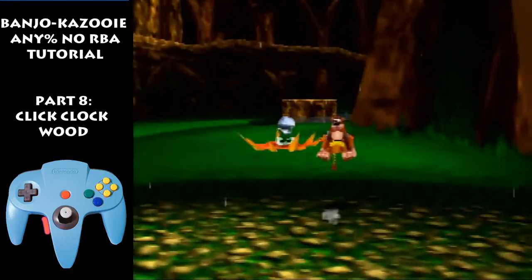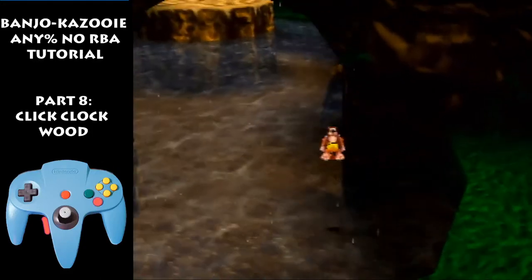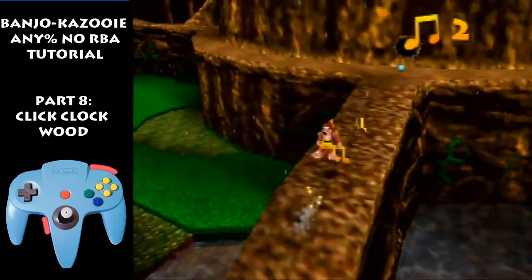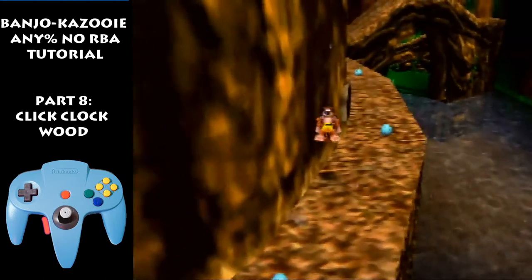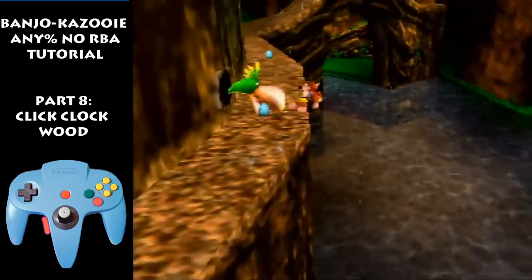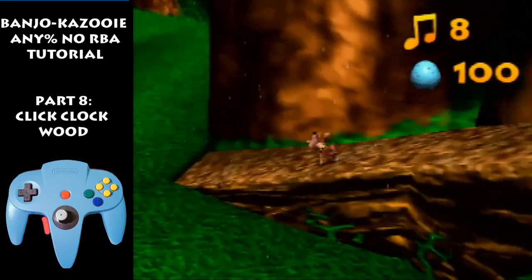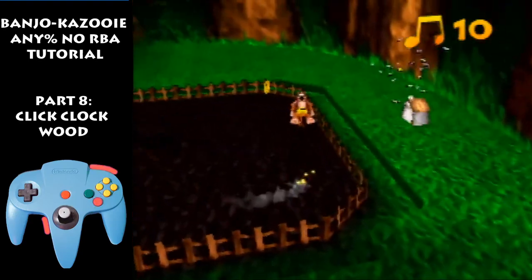Now we only visit Spring one time, so we're gonna turn here right away. Now we're gonna do a big jump, jump flutter, jump flutter — a quick one — jump flutter up here. At these corners, right when you touch the first note, do a small jump — just tap A — and slide for the next two notes. Come over here, jump, slide under this bird. It's really easy — or you can jump around it, or just wait. Come over here, cut this corner, big jump up here, hit these three notes, jump all the way here. Don't jump right away; wait till you slide a bit and then jump — otherwise if you jump right away you can take frame-perfect fall damage accidentally.